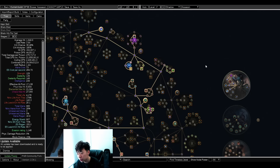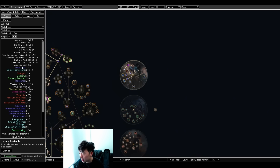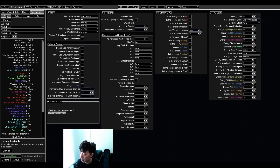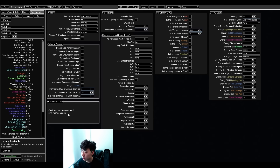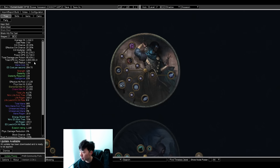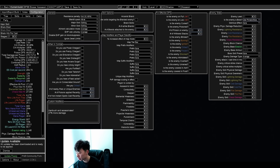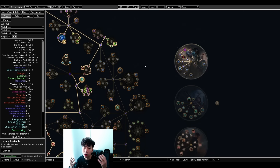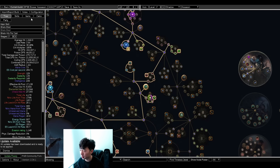I find Arcanist Brand has one of the most painful cast speeds ever — it feels terrible. This build doesn't look for poison chance in a lot of sources; I run a regular Herald of Agony, poison chance here, and take the Assassin ascendancy. People always ask why Assassin: my damage with Assassin is 24 million, and without the Ambush and Assassinate conflicts it drops to about 4 million. So Assassin is pretty strong. It's also strong next patch because we lost Divergent Herald of Agony, making poison chance harder to find elsewhere.